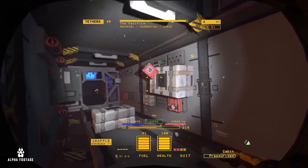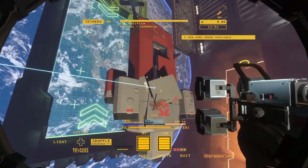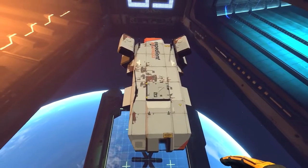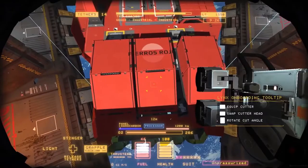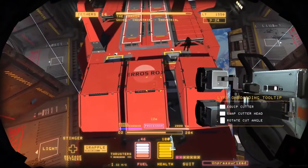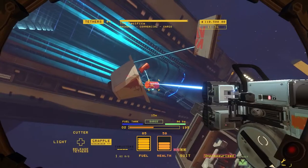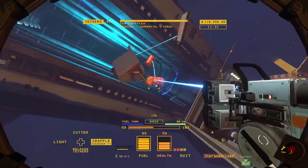You apply for a job with Lynx Corporation in the hopes of finding a better existence, living and working amongst the stars. After signing on the dotted line, Lynx whisks you off into space and saddles you with a massive debt for the trouble. You'll need to earn credits by salvaging spaceships in order to regain your freedom.